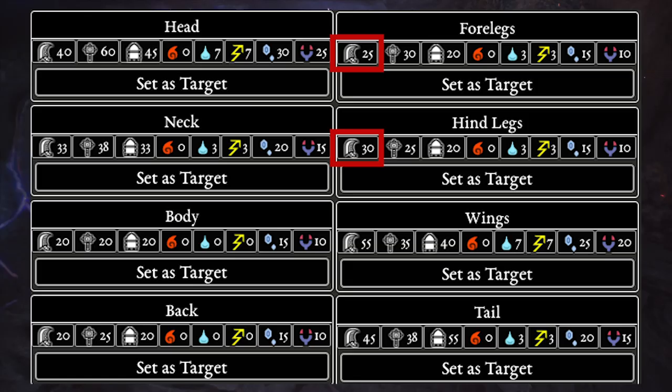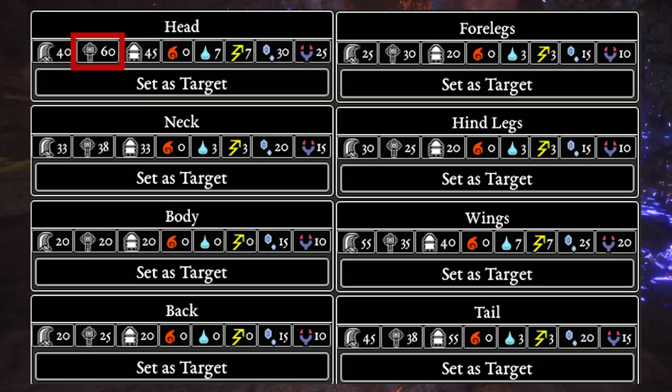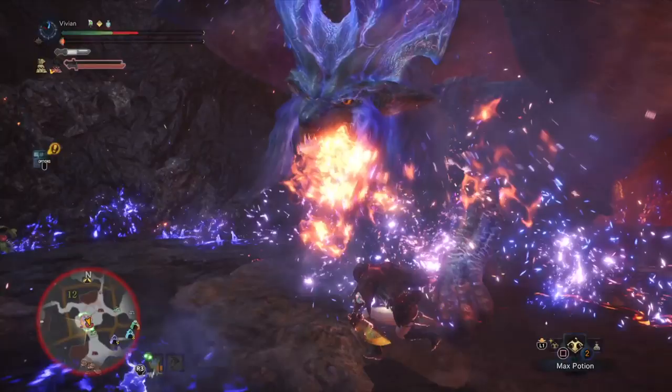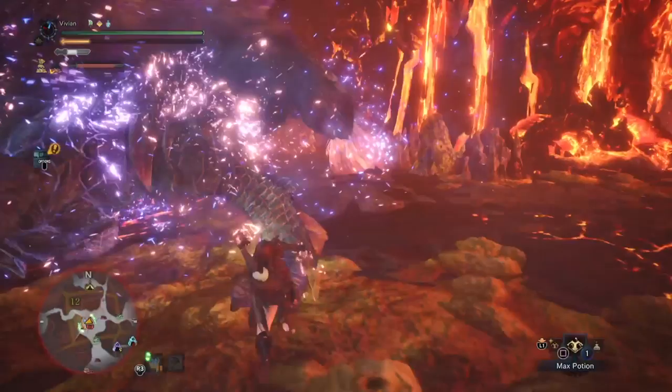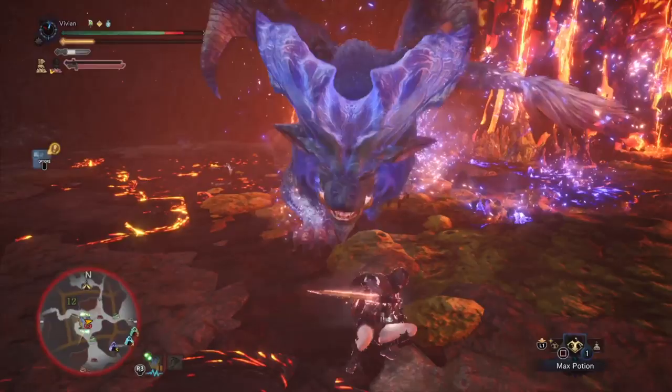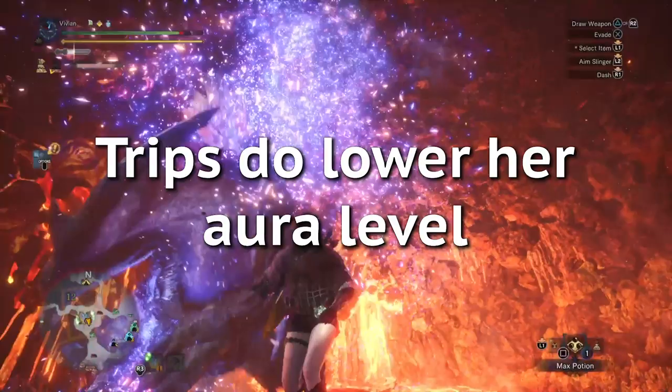Impact damage is a weak point on the head with a juicy hitzone value of 60, and she KOs extremely easily. So you might think Hammer is a good matchup — but not really. First, hitting her head is extremely dangerous; she has a lot of very spazzy, low wind-up moves that she uses when you are at her head. Second, she KOs easily, but KOs do not lower her aura level. Trips, on the other hand, do. Even though you get easy damage from the CC, it doesn't slow down her supernova or kick her out of high aura level where she is more dangerous.